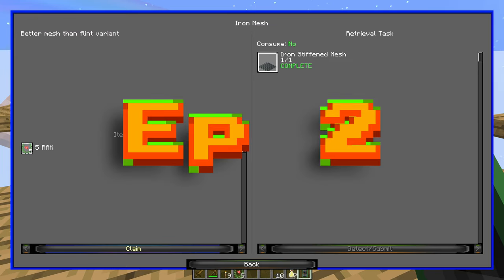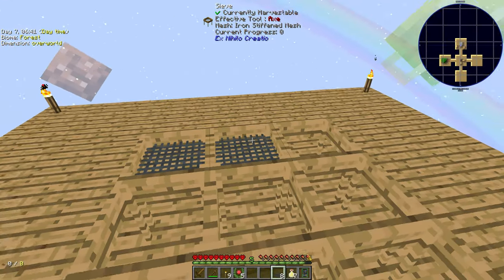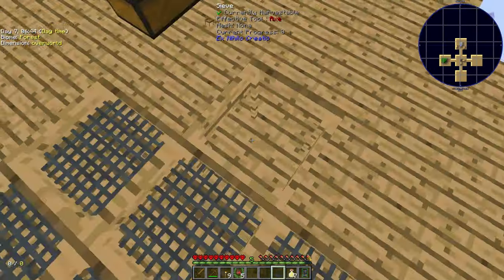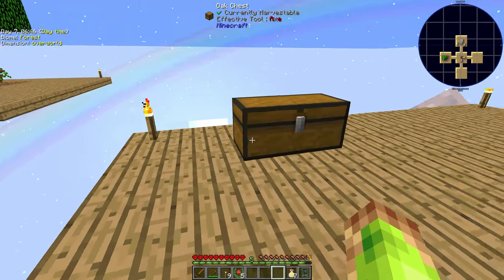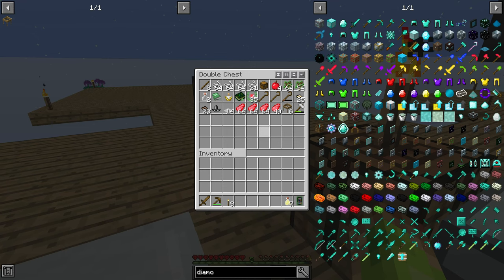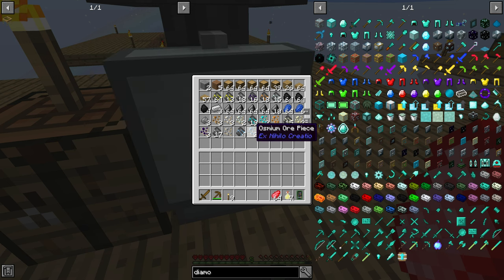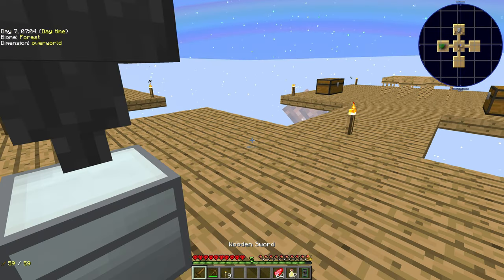What is up YouTube and welcome back to another episode of Hardcore Minecraft Project Ozone 3, episode 2. We now have 10 iron mesh. As you can see, we've got an iron chest as well and a hopper to automate that process. All I have to do is put the chunks in the top hopper, it automatically puts that into the furnace, cooks it and puts the completed goods in the bottom. Nice and easy.